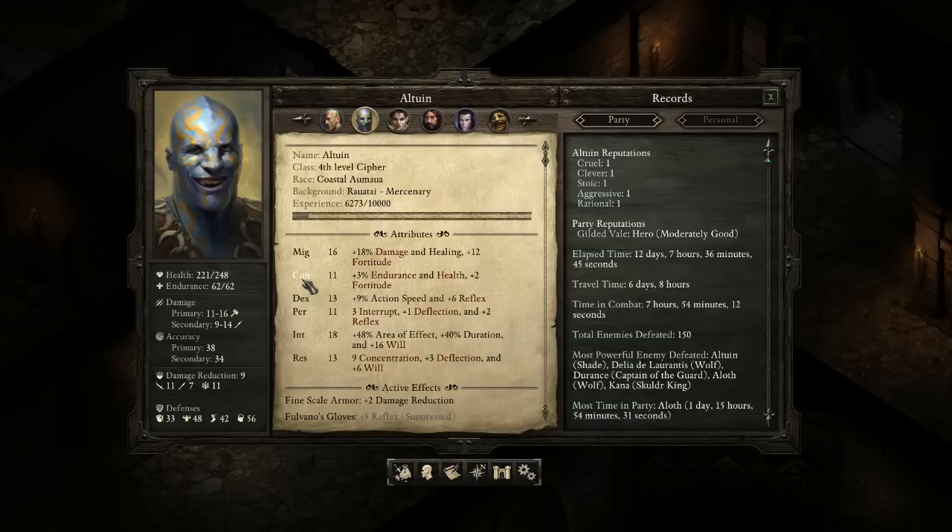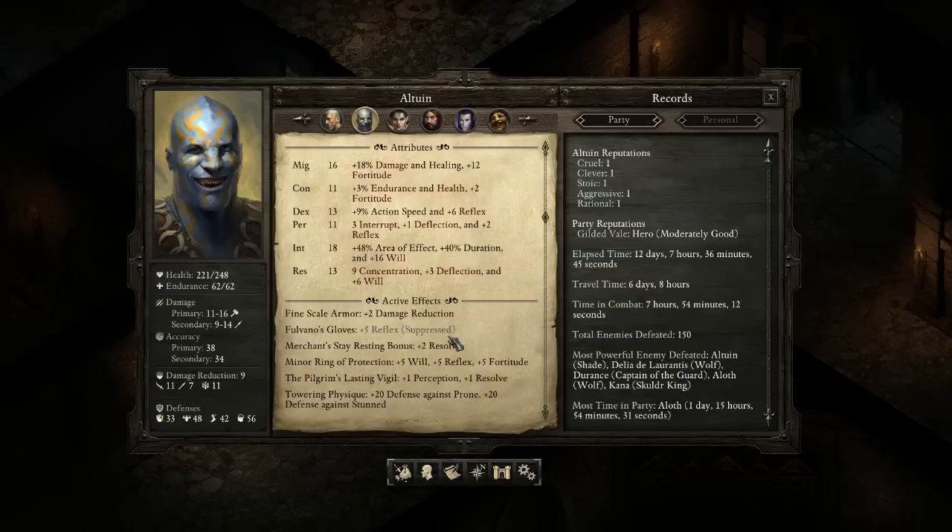You don't want too little constitution — for the melee build it needs to be at least average, whereas in the ranged build you may want to make it pretty low. Might is going to always be important for just about every character who's dealing damage, so getting it pretty high is great. That's what I think about the stats for the melee Cypher.